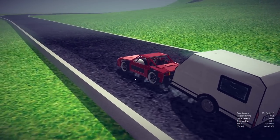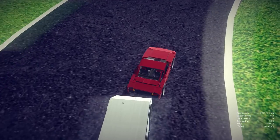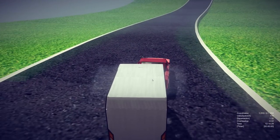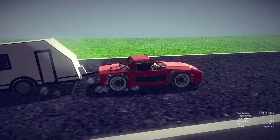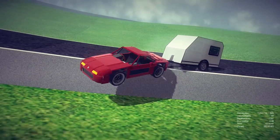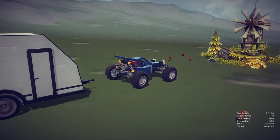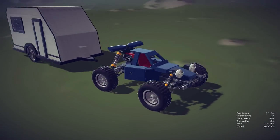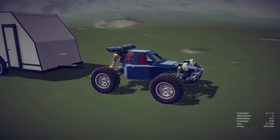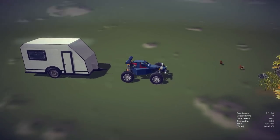A roadster should probably never carry a caravan around, but this one seems to actually be able to do it. We're going at about 112 kilometers an hour now, so it's slowing it down quite a bit. I did attach it quite sideways so it's just making driving a little bit harder - it is so off-center it's crazy. Now we're fishtailing! It's going so slow because of the caravan that it's actually able to be controlled even when chaos happens. Let's try going off-road.